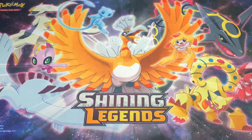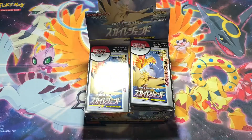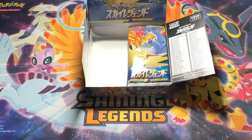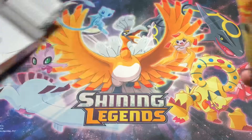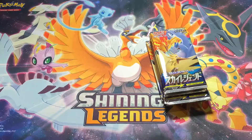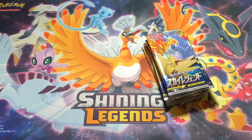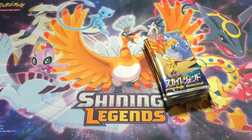Hey guys, Fred the Gonzalo here, back with another video. Today we're going to be opening the other half of the Sky Legends booster box. The left half of the box gave us pretty great pulls — the Articuno, Zapdos, and Moltres card, a Keldeo GX, and a bunch of holo rares. Hopefully we're going to get a secret rare, and maybe even the stained glass card. But without further ado, let's get into this.